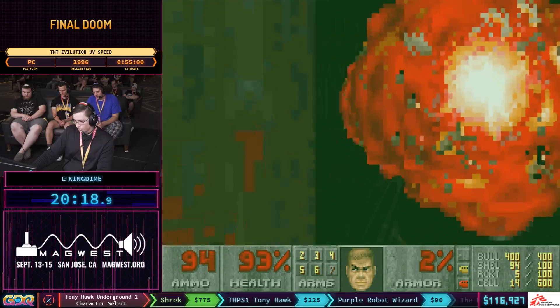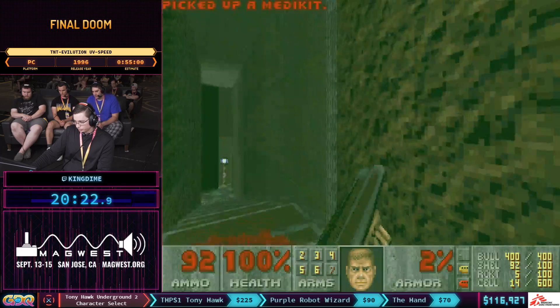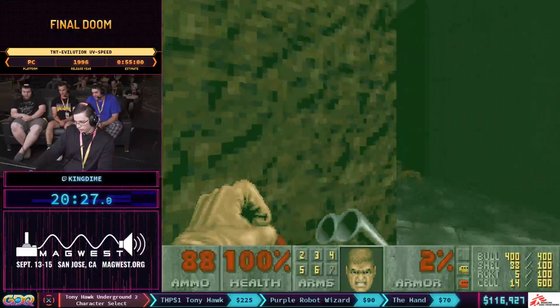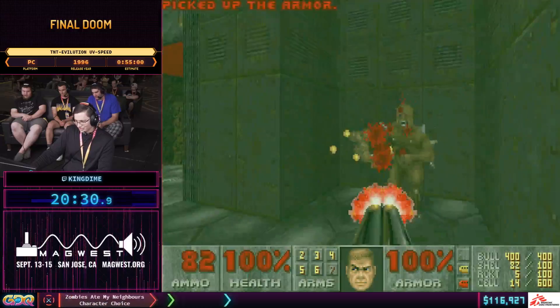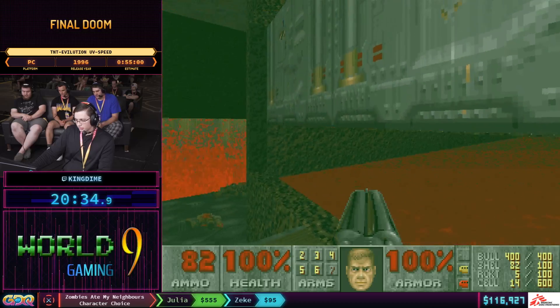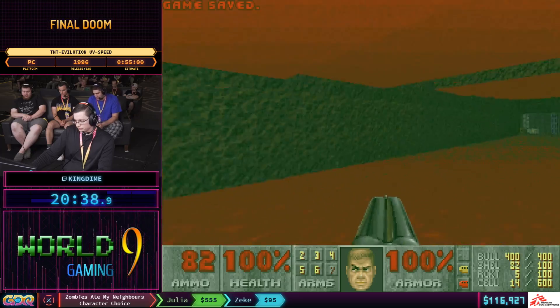And just to add insult to injury for those crushers, they're also on a damaging floor that does 20% of your health per tick. Just in case the crushing wasn't bad enough, those 20% damage sectors also have a chance to penetrate the effect of a radiation suit.